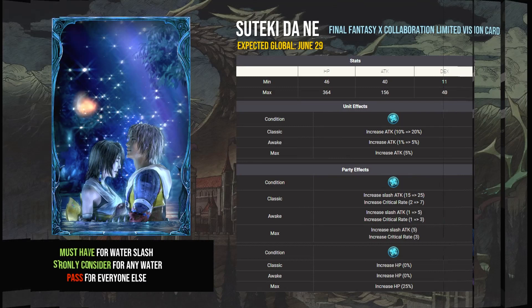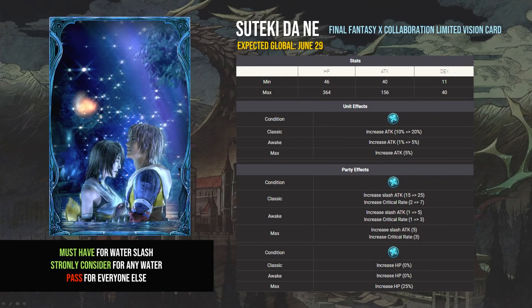Tsuteki Dane is an absolute must-have for water slash. Tidus, Celeste, Asteris, Farm, Raychez — these are all units that love this card. Even Lara Croft can make use of the slash attack with some of her subjobs. If you're one of the people that picked up Celeste and Asteris, make sure you get this card to level 99.